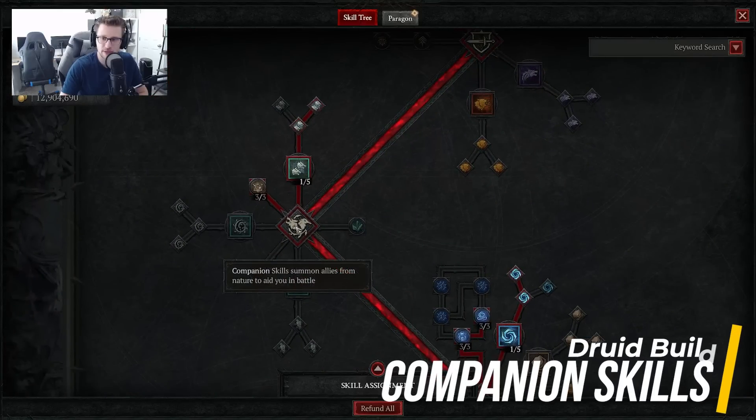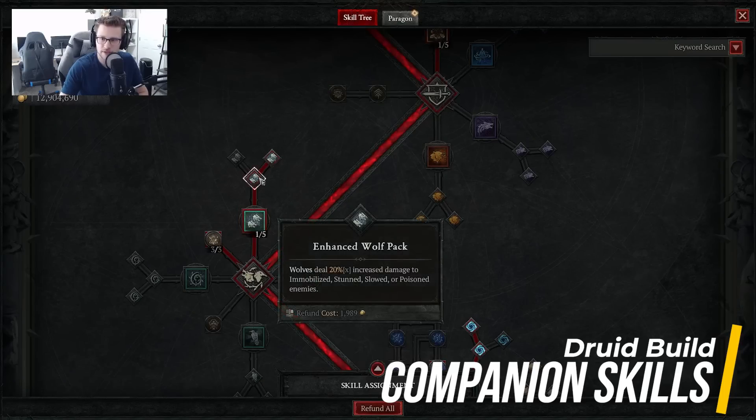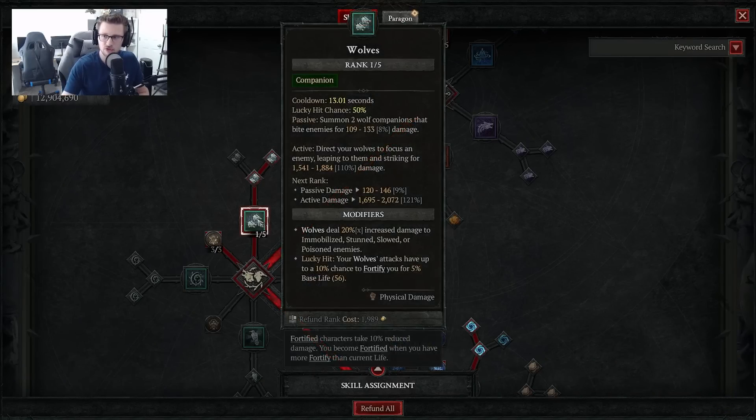Jumping down to Companion Skills, we're going to want 1 point out of 5 in Wolves as our primary companion, then go to Enhanced Wolf Pack and Ferocious Wolf Pack. This gives you two companion Wolves that jump on enemies and bite them for a large chunk of damage. The modifiers mean Wolves deal 20% increased damage to enemies that are Immobilized, Stunned, Slowed, or Poisoned — which they will be most of the time. And on Lucky Hit, your Wolves' attacks have a 10% chance to Fortify you for 5% of your life, so you'll be able to get Fortify very often.